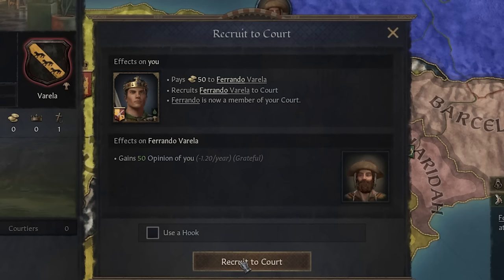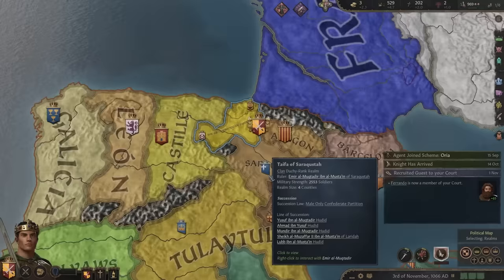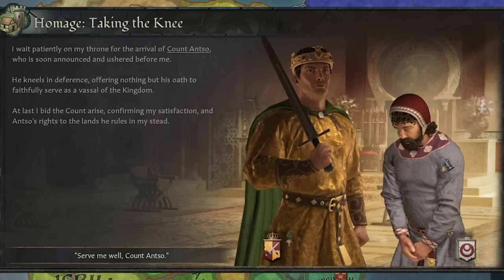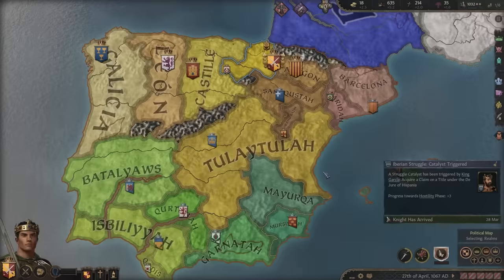Look at this guy — he's too jolly not to hire. Money be damned, I need Ferrando Varela. You and Guts are going to have a great time. Nothing bad ever happens to Guts. Antso is here — Virgin Antso versus Chad El Guts. Serve me well, Count Antso. I took your throne from you.